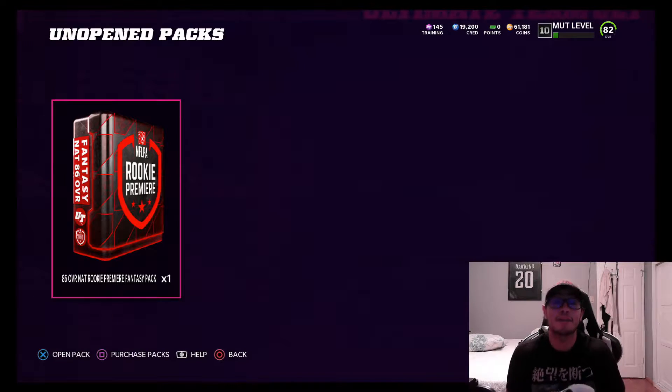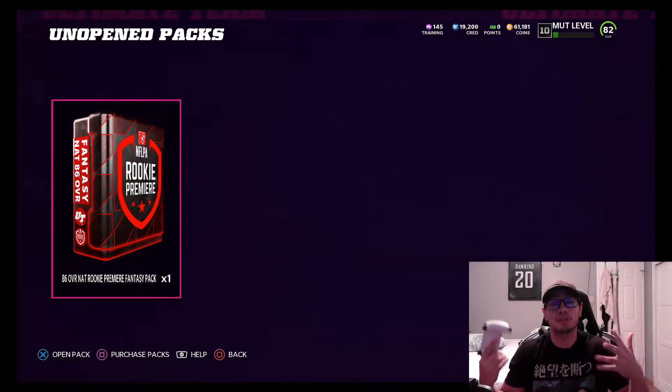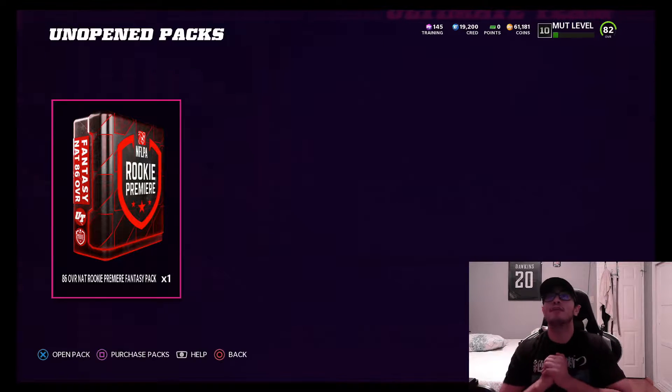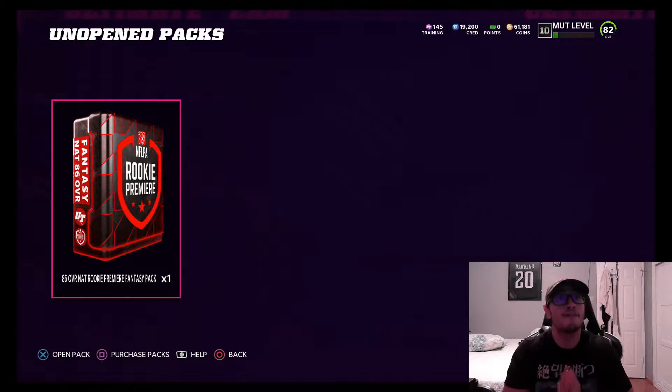What's up everybody, my name is DD Entertainment and welcome back to another Madden Ultimate Team video. Today we are going with another episode of the No Money Spent series — I believe this is episode number five — and we got to level 10, which gives us an 86 overall NAT Rookie Premier Fantasy Pack, which is really going to boost up our team.